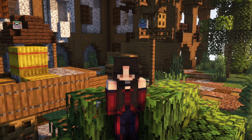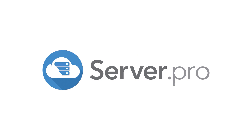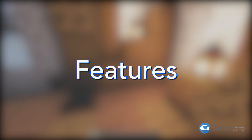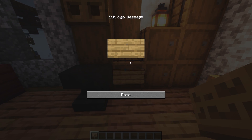Hey everyone, it's Katherine from Server Pro, and today I'll be showing you a brief overview of the Post Office plugin and how to download and install it on your server. This plugin can help you turn any barrel into a post box with item protection.